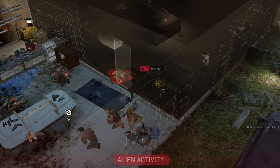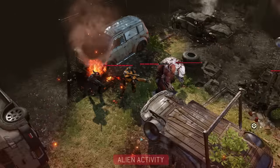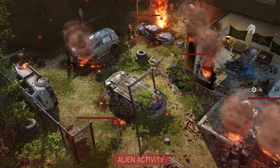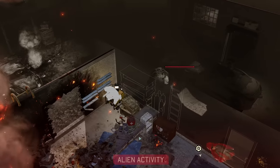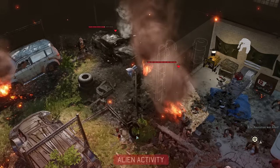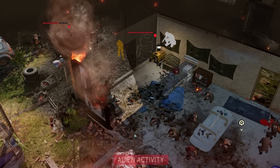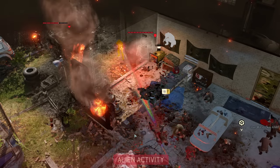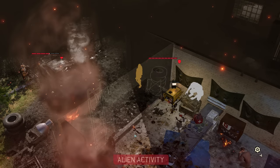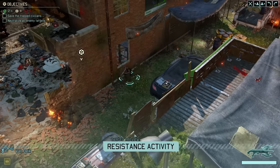There goes the first civilian, and following that we now also have the group by the car activating. Thankfully that means they won't kill anyone just yet. However, it also seems like we do in fact have yet another Berserker on the map — this makes it 4 in total for the entire mission, with 3 of them still alive. And if all of them actually go after civilians each turn, that could be bad, simply because their large health pools might just not allow us to kill them fast enough.